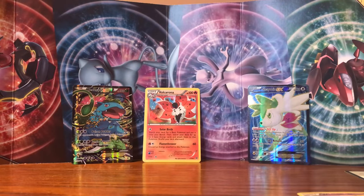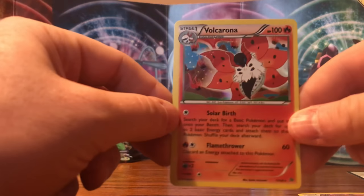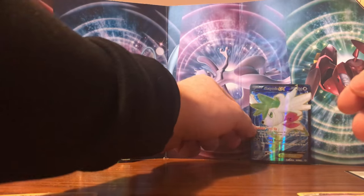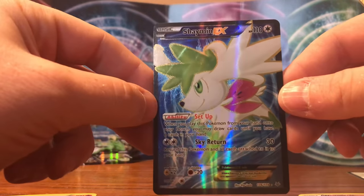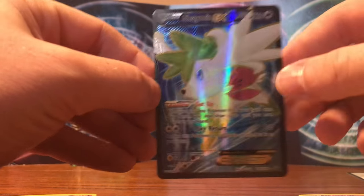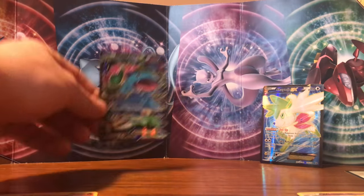So let's summarize the pulls here. We did get the Volcarona holo, we got the Shaymin EX Full Art — great looking card — and then we have the Venusaur EX.